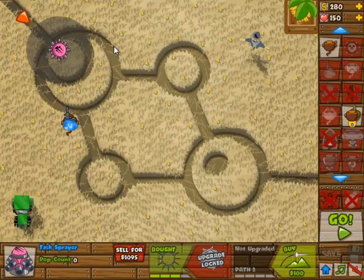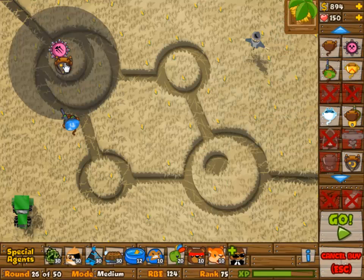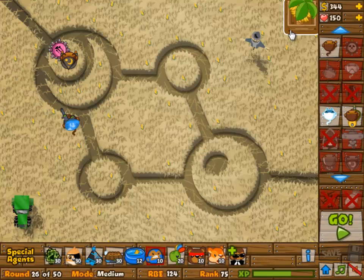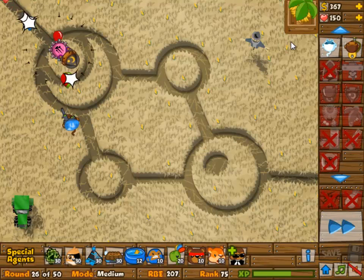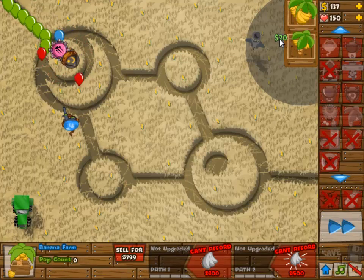We have a lot of towers actually, but the only one that can pop lead is the Apprentice, and the other one that can pop camo is the sniper at 0-2. Because of that, we only need one Apprentice at 2-1, but we need a million of these snipers at 0-2.